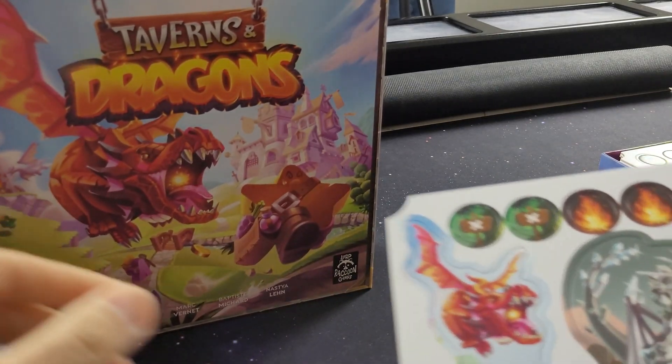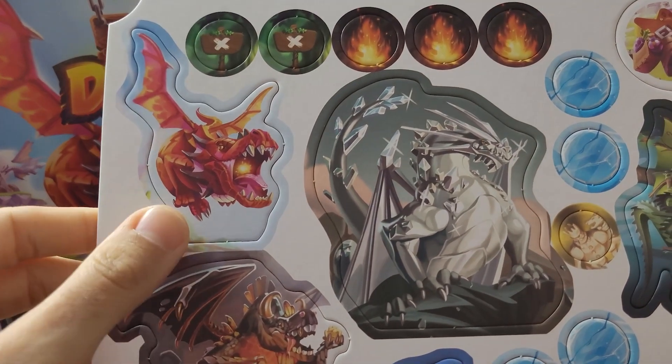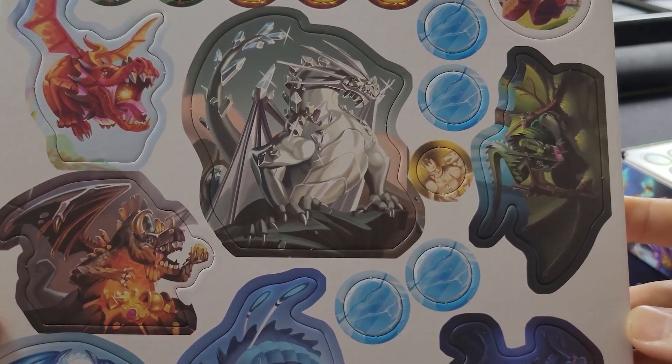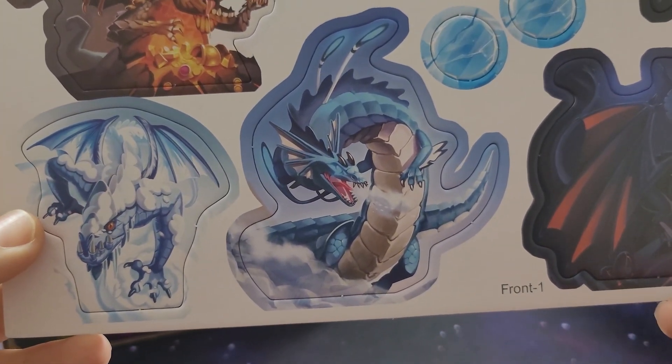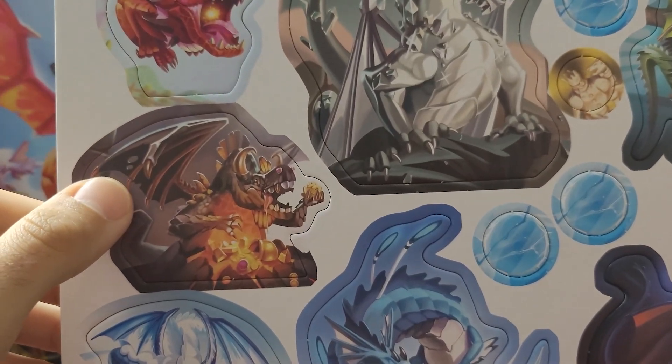Let me get Taverns and Dragons set up. Look at these nice standees: a fire dragon, a crystalline dragon, something that looks like a gecko or some sort, a water dragon, an ice dragon — pretty cool looking standees. And there's a gold dragon right there. Nothing on the back.